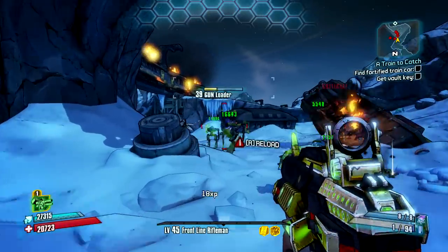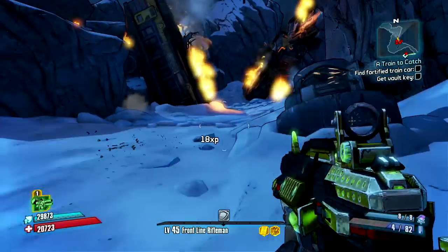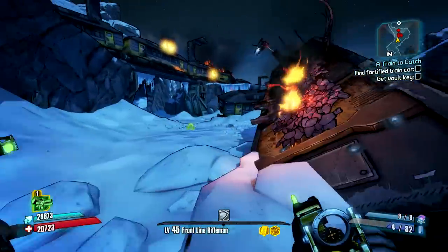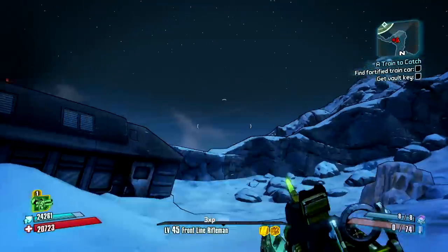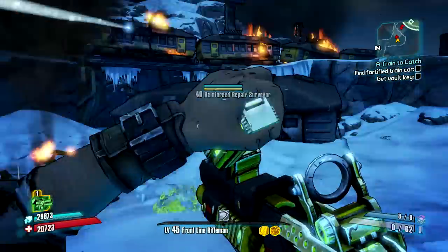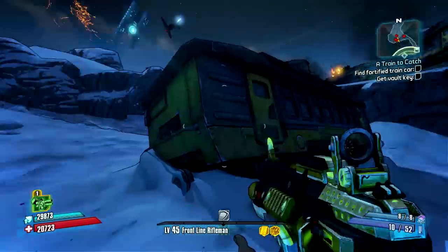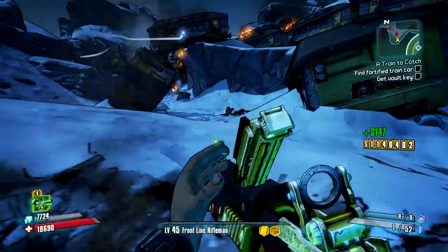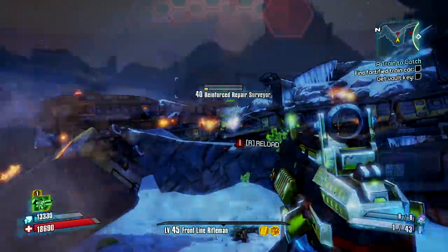Everybody loves Hyperion shotguns, and I think the biggest reason is that the stabilizing technology works so well with them. The first few shots have some heavy sway, but it really doesn't matter because it's a shotgun — you're going to expect that from every other shotgun in the game. After those first few shots though, it goes into this really accurate sniper-fire kind of mode. You could shoot someone across miles, it seems, and you'll still hit them and do tons of damage. It's really cool — one of my favorites of Hyperion's weapon types.